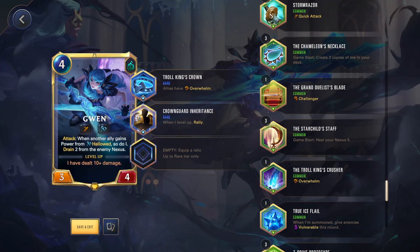Most of these common-slot options you're not going to be playing if you actually have a rare slot because there's just a better option. But if you have a low-level champion, they can be pretty good. The Starchild Staff — game start, heal your nexus 5. This can be good if you're playing someone like Teemo where you might be letting them hit your nexus more so that you can recall Teemo and keep playing him. Or if you're playing a passive champion like Lux where you're normally not putting them on board, it's a good passive relic. If you're not taking nexus damage though, it's going to be useless. Generally you're not going to be touching this.